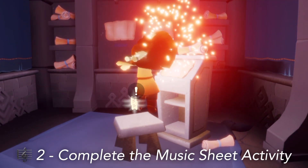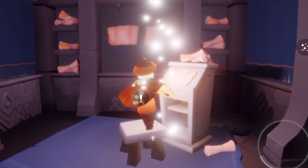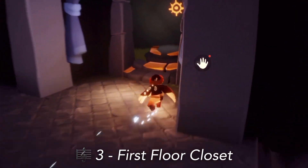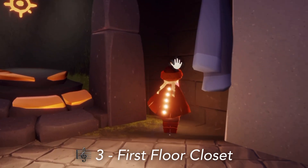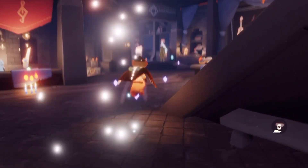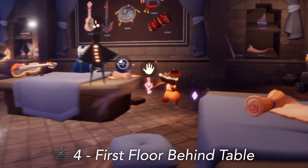Now let's find the ones scattered around the room. Starting on the first floor, we have one right next to this closet here. And then we have the second one on the first floor — our fourth note — just behind the main desk.